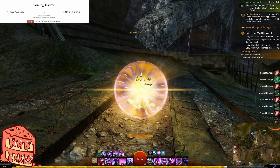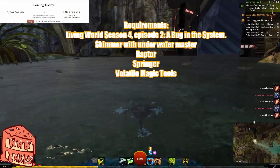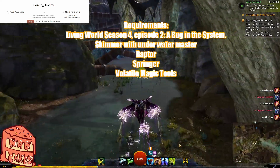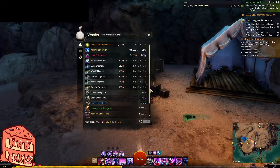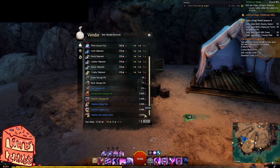The requirements for being able to do this farm are going to be having Living Season 4 Episode 2, A Bug in the System, a skimmer with the underwater mastery — preferable for most optimal completion of this farm — a raptor, a springer, and volatile magic tools, which can be purchased from the volatile magic vendors in maps like Dragon Stand with Karma.